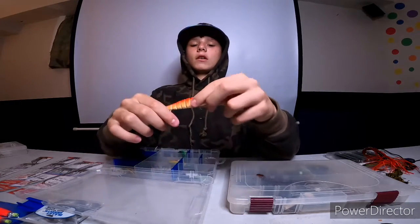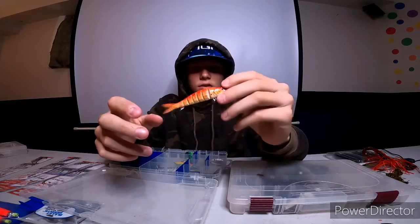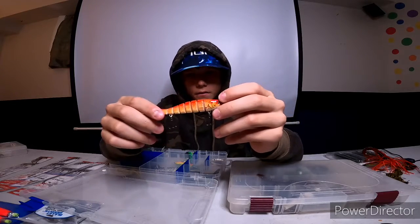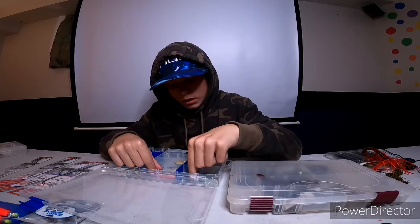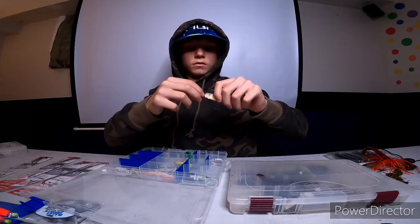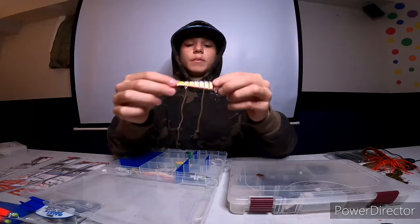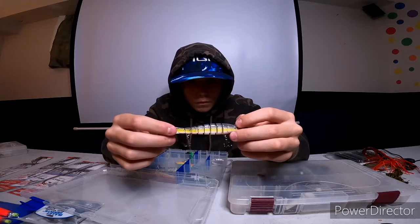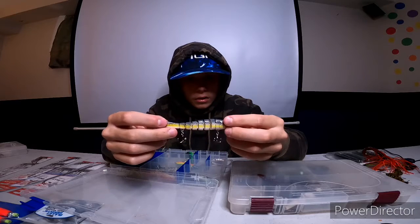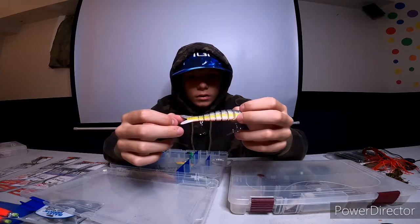Moving on to the swimbaits — I got these, I don't know what brand they are, they weren't stamped on there. This is like a goldfish color, they move pretty good and have double treble hooks on them. And this is like a bait fish color, it's black or gray with an orange and reddish belly with a yellow stripe in the middle. They move pretty good.